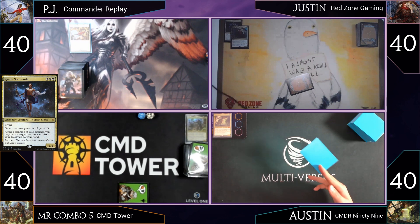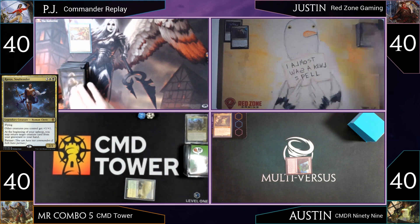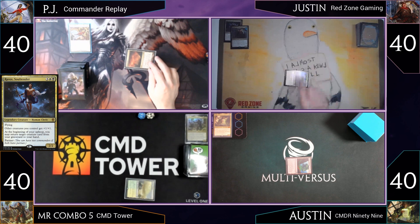Austin won the die roll and starts with a tapped Myriad Landscape, then passes. Mr. Combo passes as well, wishing he'd brought silver border cards. PJ plays his new card — we'll see it in a turn or two. Justin plays a Savage Lands tapped and passes.